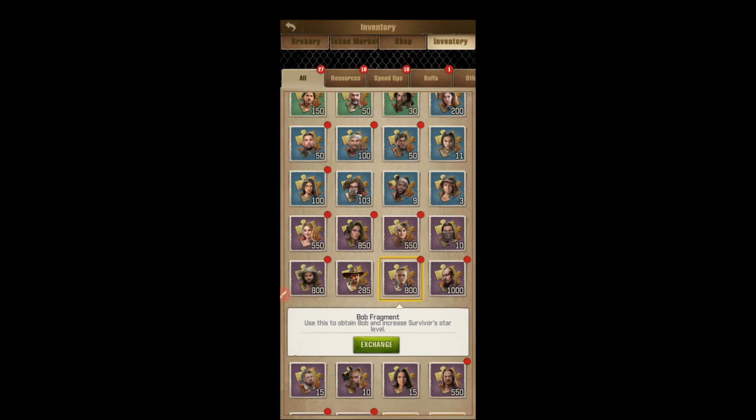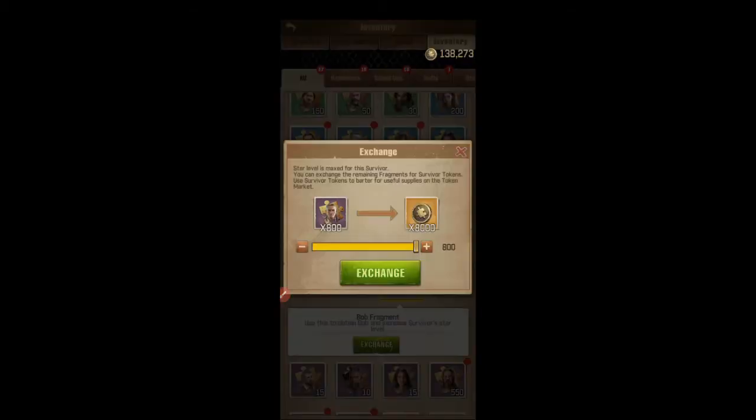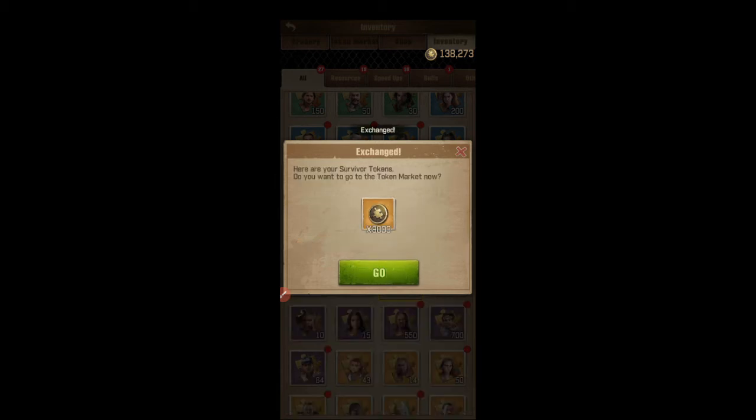You go to your gift bag — or your backpack, I should say — go to Exchange, and as you can see you can exchange the fragments for survivor tokens. For purple survivors it's basically times 10, so I have 800 fragments — multiply that by 10 — you get 8,000 tokens.